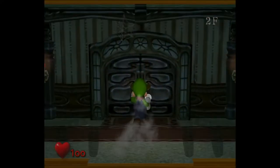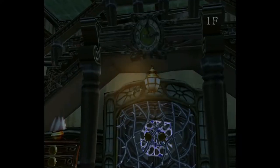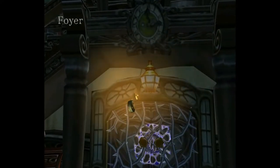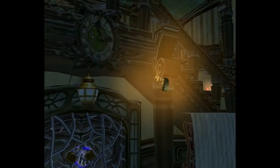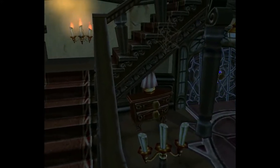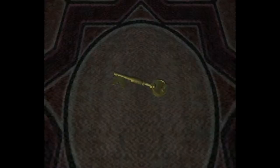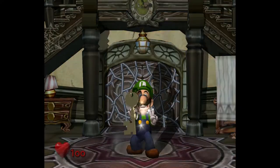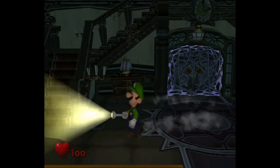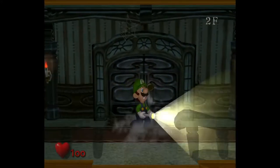I love that image for the pause menu of just Luigi opening the door. So our first goal here is to just go up. When we try to open the door, we hear a weird sort of giggling sound. And we got our first key — you'll be seeing a lot of these in this game. This game is all about exploring the mansion and finding stuff, so we'll need a lot of keys.